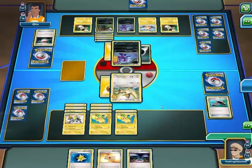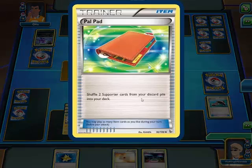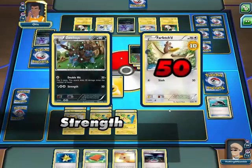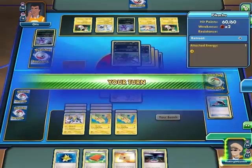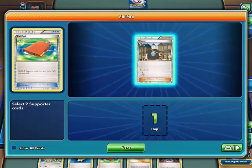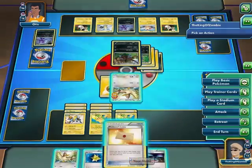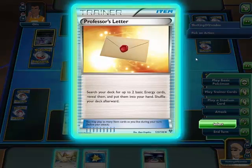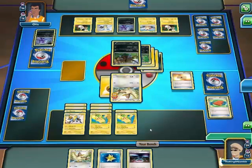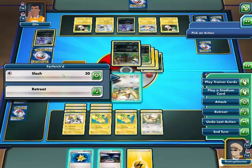Arceus says I'm gonna win! I'll take this one — shuffle two supporter cards from discard pile into your deck. Useful. Do I get a pick? I think I did 50 damage. I don't get a pick — or I do get a pick, but I only had one. It's between items, I guess. And that's a slash.